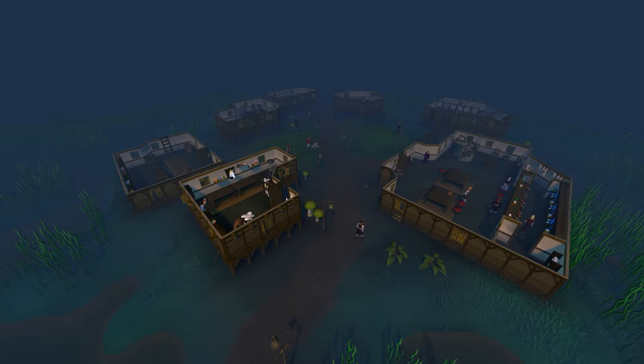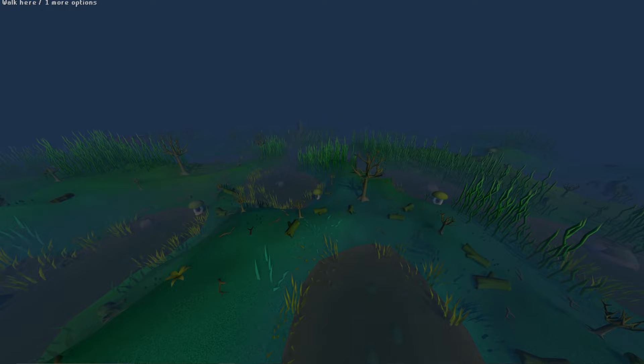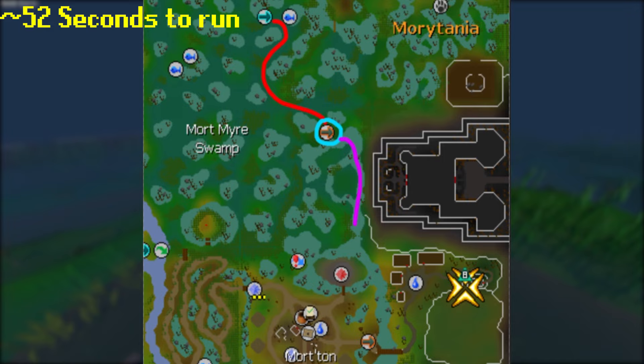Barrows can be a really chill grind or it can be painfully slow, so optimizing the time between runs will be your best friend. There are a ton of different ways to get here, but I'm going to go over three main ways. The first is to use the fairy ring code BKR and then run to the boat, which will take you pretty close to the Barrows entrance.